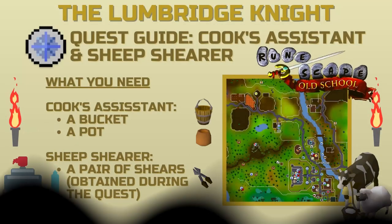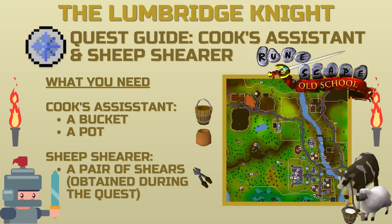Welcome to the Lumbridge Knight quest guides for the Cook's Assistant and Sheep Shearer quests. These are in the Lumbridge area at the start of the game and can be done by characters of any level. All you need is a bucket, a pot, and a pair of shears that can be obtained from the quest. Also look out for a little hidden gem in the video that will save you a lot of time on the Cook's Assistant — it's something I've missed, so keep watching to find out more.